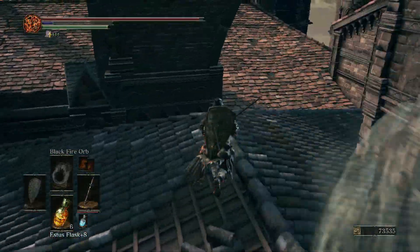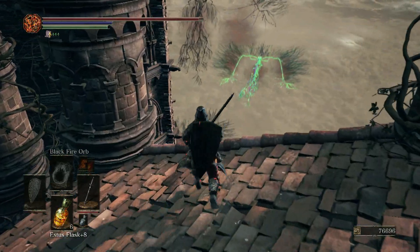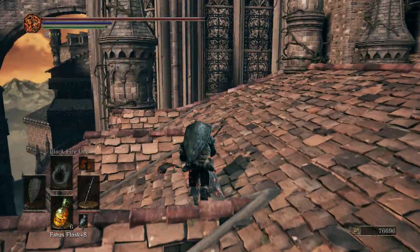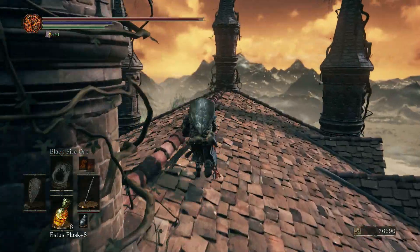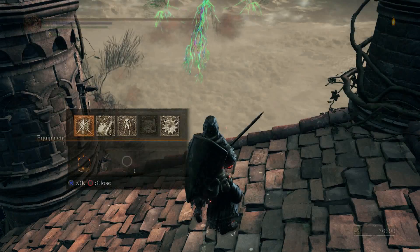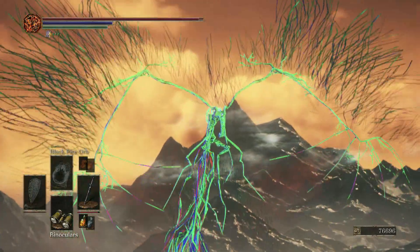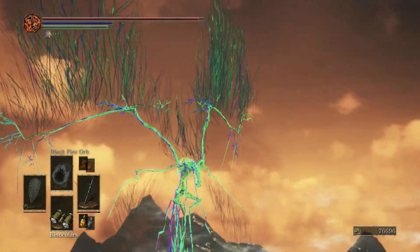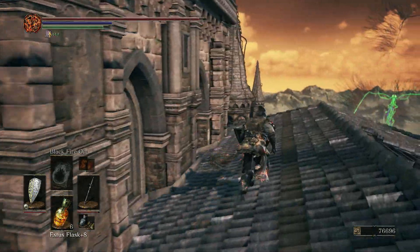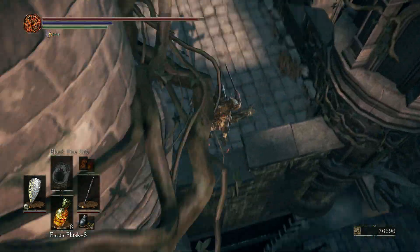I actually managed to kill one, surprisingly. So where does this take us? There's another one — well, that's really good. I didn't know you had different color palettes for these guys. It just leads there — so weird. I wonder what's causing that. It must have been like the model didn't load correctly or something, because it just looks like that wire mesh thing. I don't know anything about programming, so I have no idea what's causing that. I'm assuming it has to do with it not loading correctly.